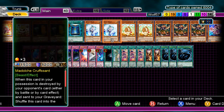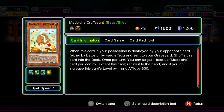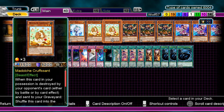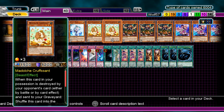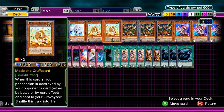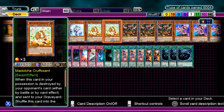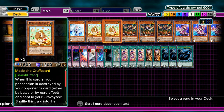My next card is Medulce Cruficent. I run two because three would be a dead draw. Its effect allows you to return any Medulce card on your field, and it gains 300 attack points for each card returned — this allows a whole range of combos. I usually return Ticket or Medulce Chateau. With Chateau, when I have Medulce monsters in the grave I replay it so it returns all my monsters to the deck. With Ticket, I play it back down as an 1800 beater that allows me to last a turn.